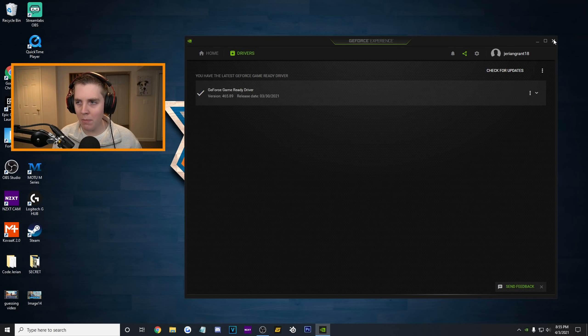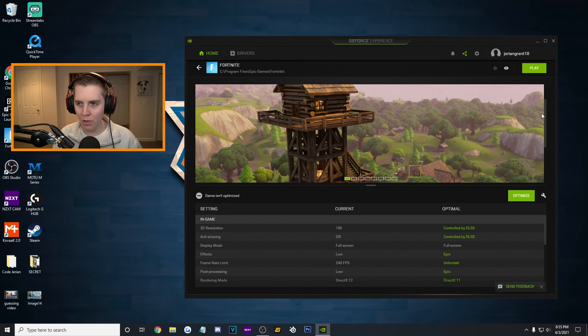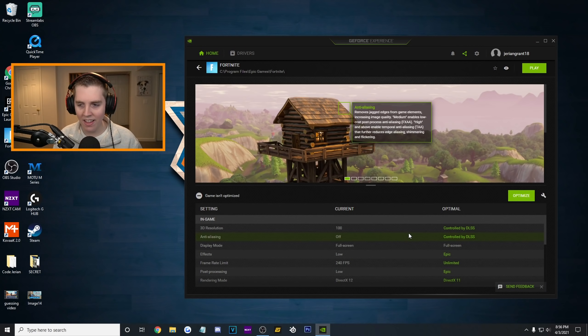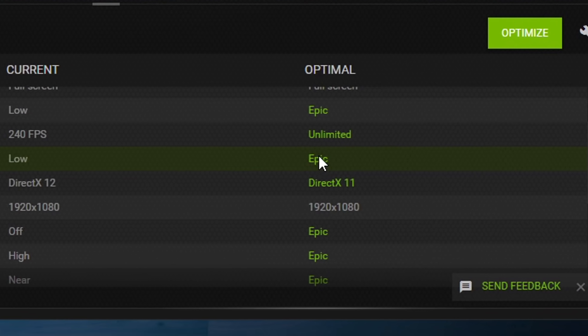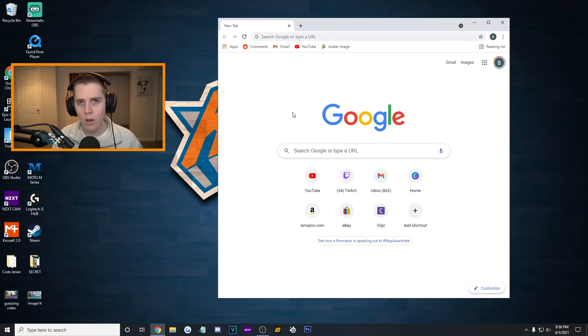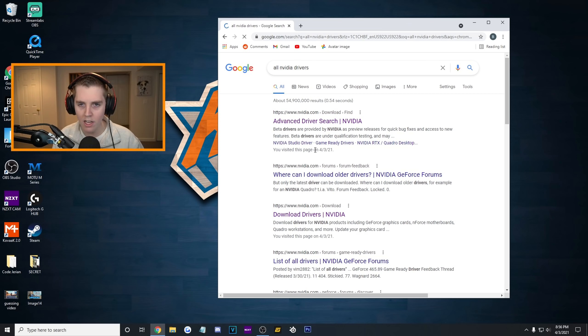Now, what's interesting about all these drivers — if I go to the details of Fortnite, not only will it say what NVIDIA thinks are the most optimal settings, you can see all of them. It shows my current settings and then what it thinks are optimal. It really thinks post-processing on Epic is optimal. But what you should also know is that the latest up-to-date driver is usually not the best. What you're going to do to get there is type in 'all NVIDIA drivers' right into Google.